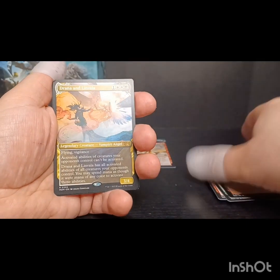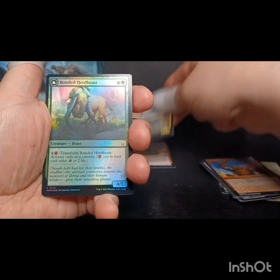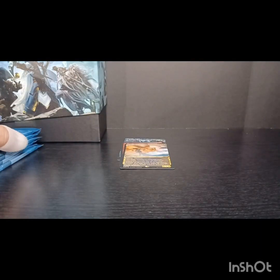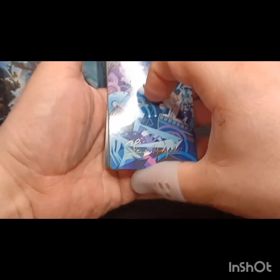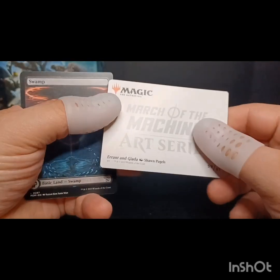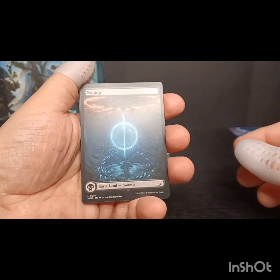We got a rare - we got Drana and Linvala, the vampire-angel combo, as our rare. We've got a Bonded Herd Beast and a treasure token. So what's everybody think of the set - excited for it, not excited for it? We got a signature card here, and this is Arin Hanson. That's kind of cool, and we got ourselves a full art swamp.